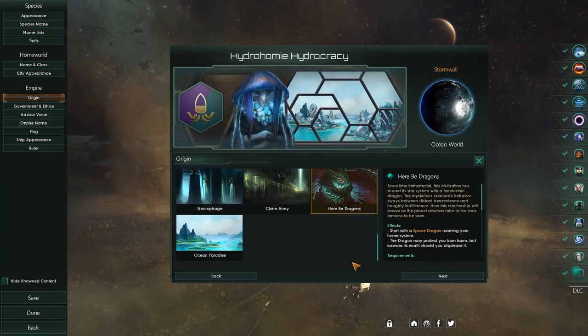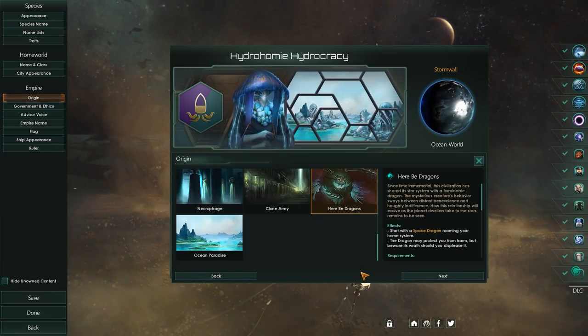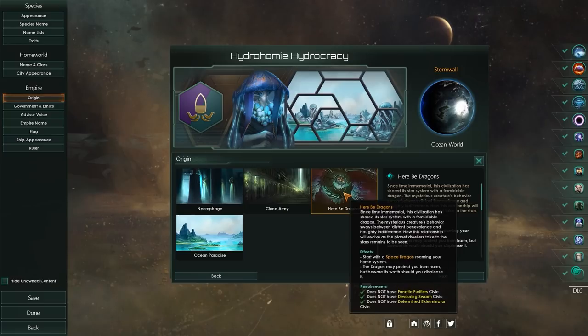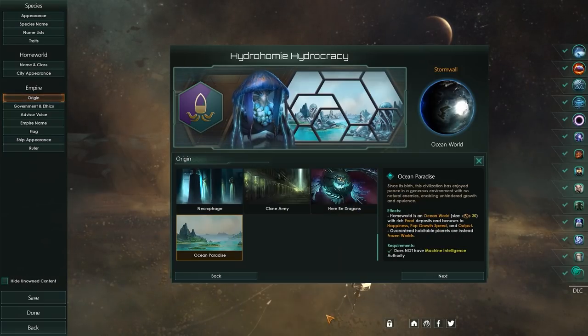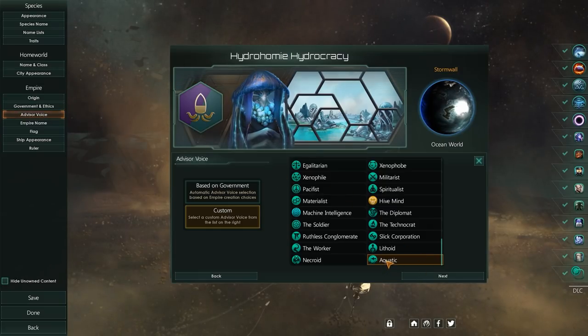The other alternative start would be Here Be Dragons — we'd start with a space dragon that guards our home system, but we'd have to continue to placate it, or else bad things could happen. Will we live alongside it? Kill it? Tame it? No idea. But Ocean Paradise is the choice for me. We also get a new advisor voice to go alongside the aquatic pack.